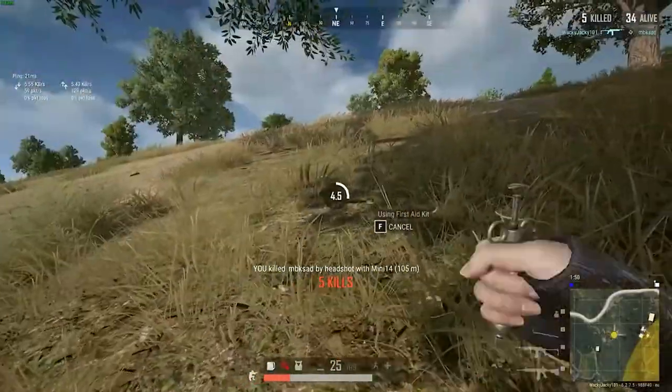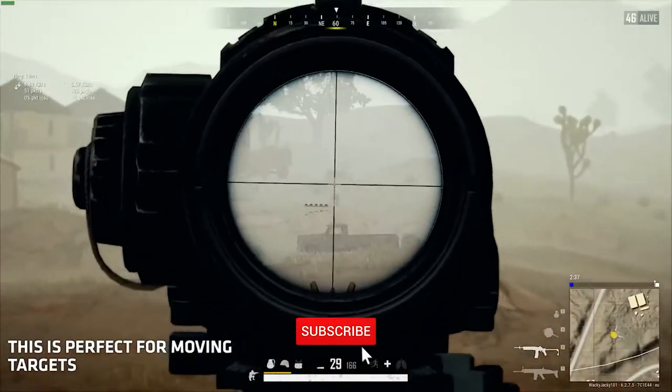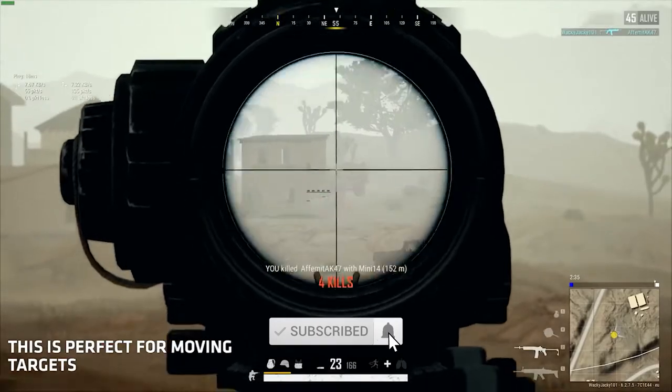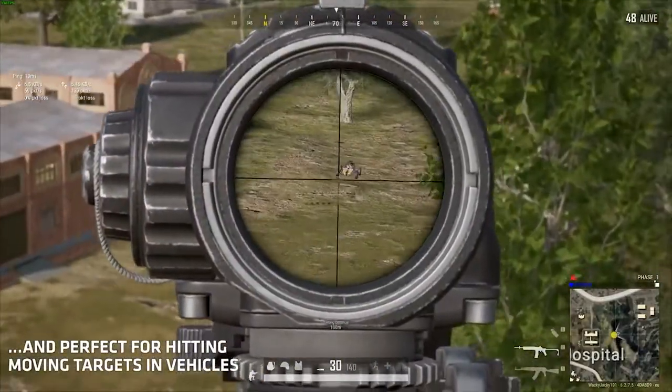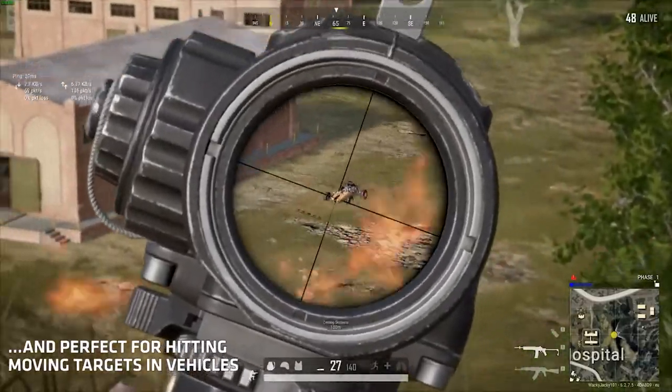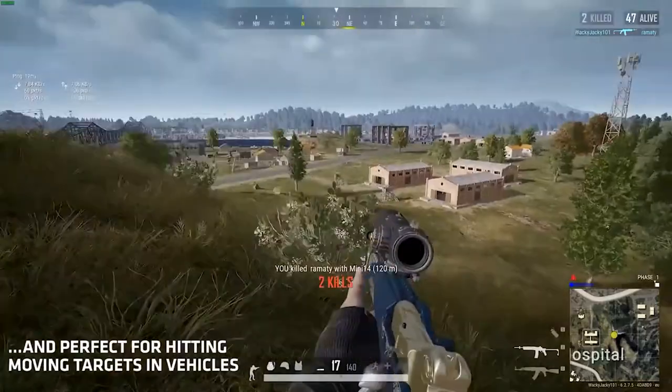Number one: the Mini 14. The Mini 14 is a semi-automatic DMR which has very low recoil compared to other guns. Players often overlook this gun, but it is a very great side weapon to quickly finish your long-range kills. You can pair it up with an AKM or any other weapon in the game to get the most out of it.